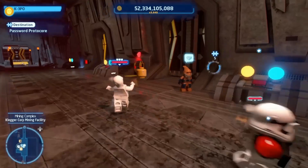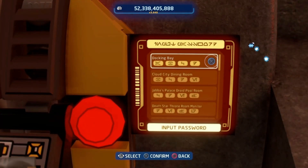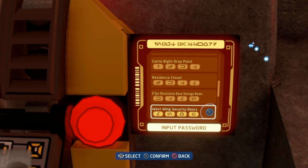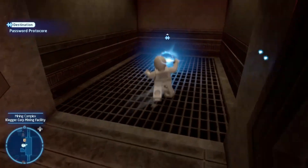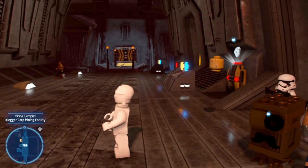I guess I can always check to see if I've already got the passcode. Docking Bay, Clutch City, Dining Room, Jobless Palace, Death Star, Vehicle Hanger, Canto Bight, Crate Service, Canto Bight again, Resident Closet, Dekar, Resorge, West Wing, Security Doors, Room 327, Mustard, Secret Safe, Front Door, Our House, Mining Complex - Password Accepted! How about that? I had the passcode the whole time and I didn't even know it. What a goof.